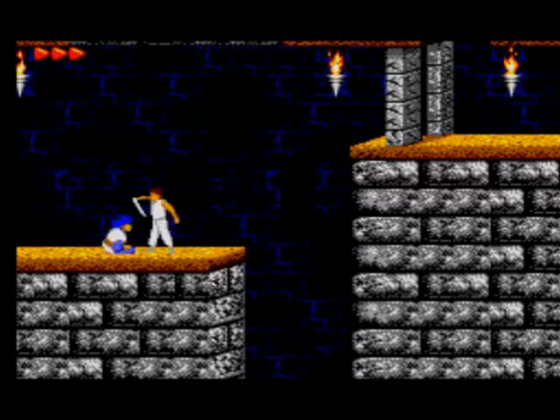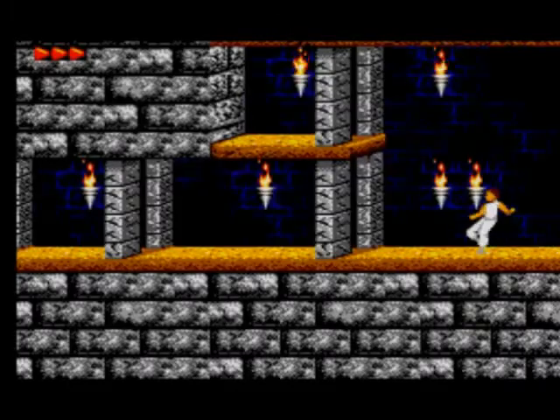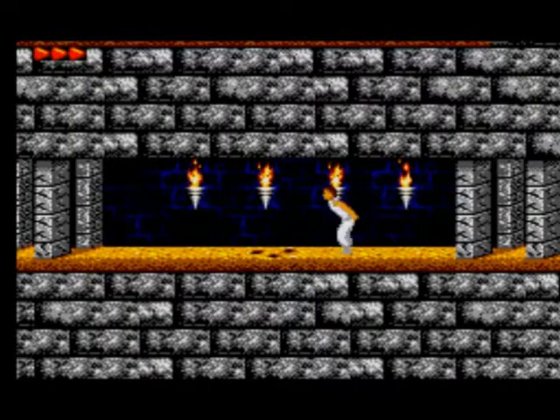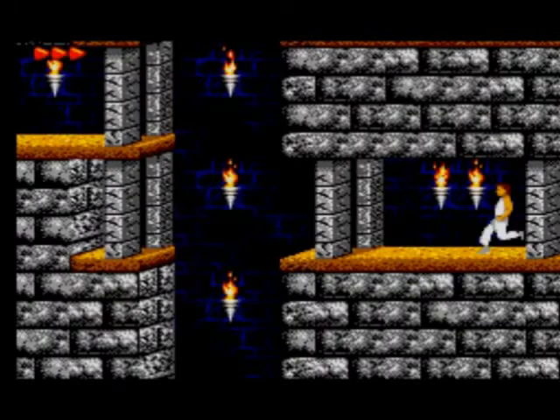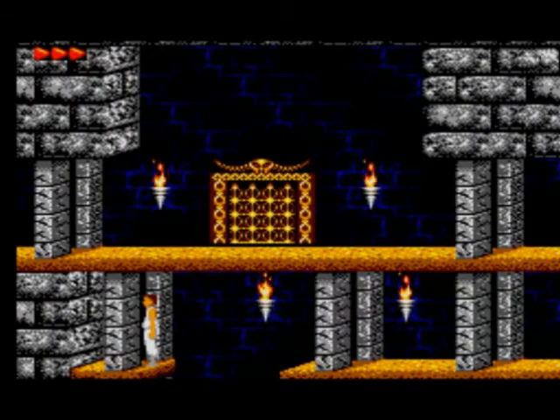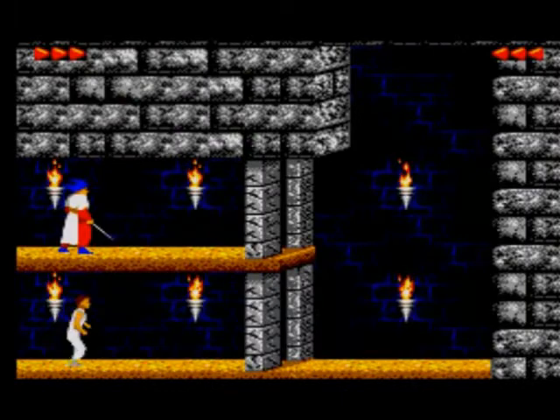There is a blue health potion up there, but if you want it you'll have to get hurt because you need to jump and knock the ceiling down, which will take a health point away. So it's not really worth getting. Do a long jump to get through there without getting hurt, then do another long jump. Climb up here and climb up again.